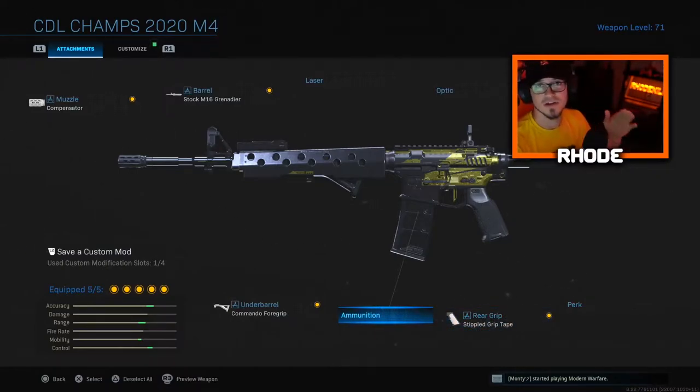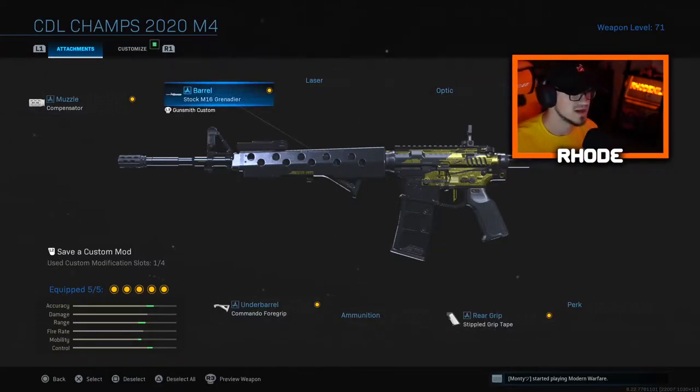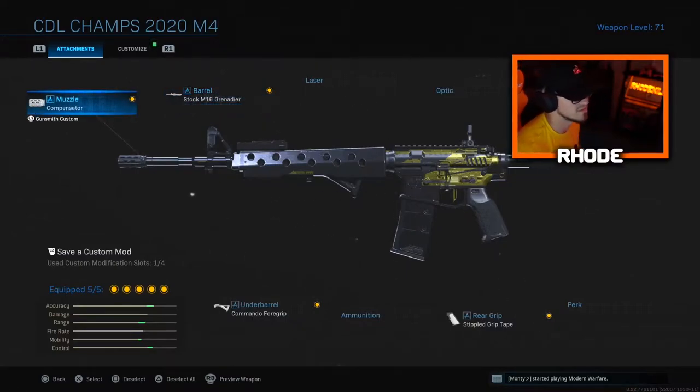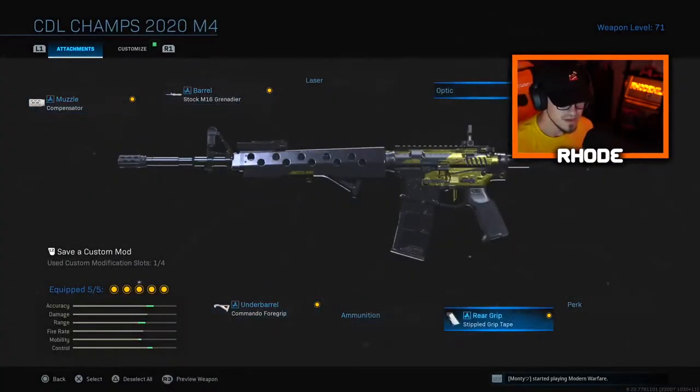Stipple grip tape I do love. Ammunition is the big thing I do not like about this setup — I always love the 60 or 50 round mag so I can keep taking out enemies and don't have to reload as often. The commando foregrip is the best foregrip in the game. No stock is nerfed so it takes a bit to figure out the recoil pattern. Stock M16 grenadier barrel is probably the best barrel.